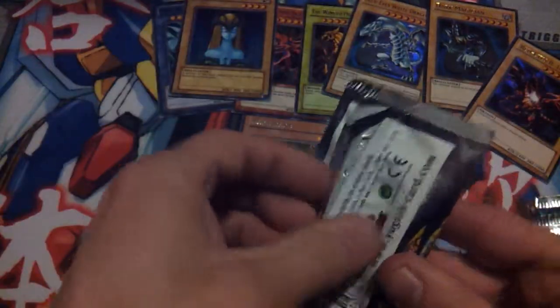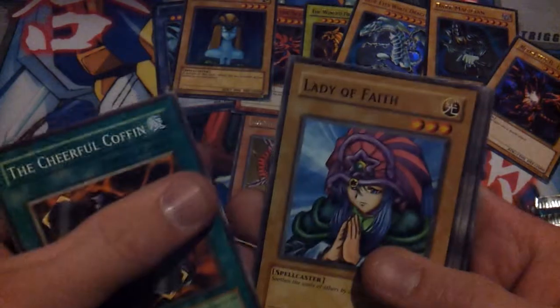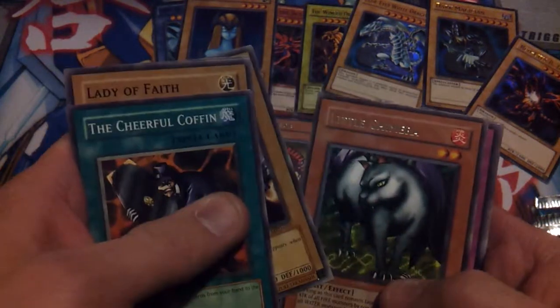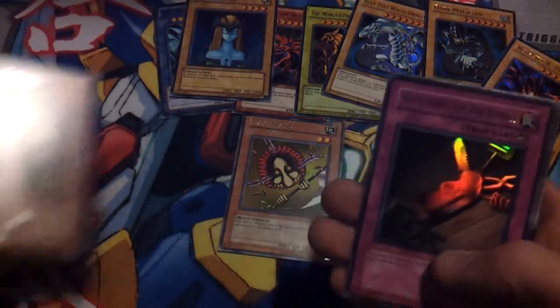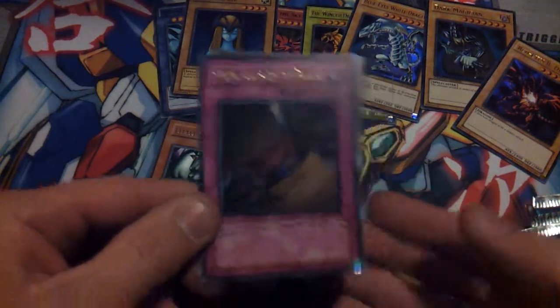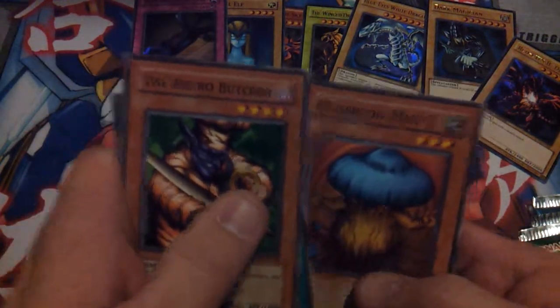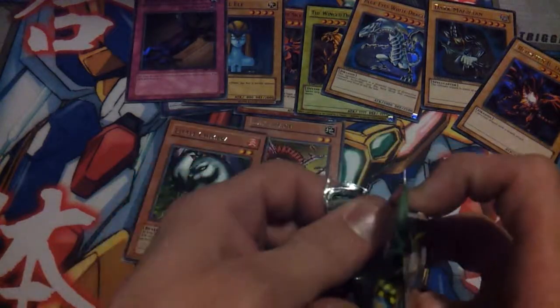Next we have Metal Raiders. The Cheerful Coffin, Lady of Faith, Cocoon of Evolution, Disk Magician, Little Chimera — wow, what is that? That's awesome. Ultra rare Seven Tools of the Bandit out of Metal Raiders. The Bistro Butcher, Soul Release, and Mushroom Man #2. This is awesome guys.